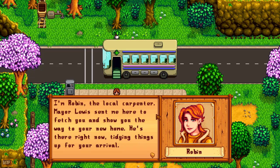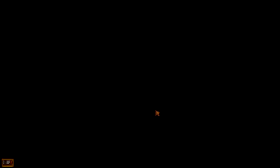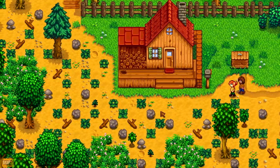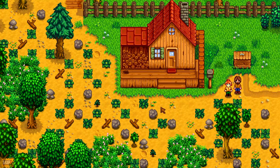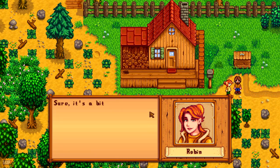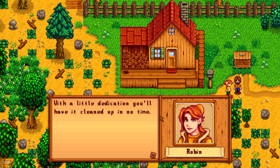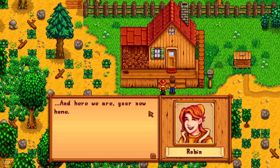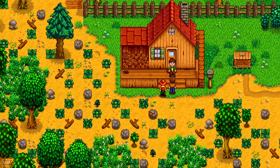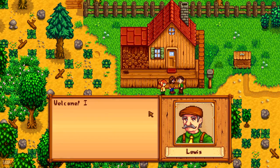Here's Robin, the local carpenter. There's a red-headed carpenter in this game and quite a bit of socializing to do. This is kind of open-ended — you decide what your goals are. You can go around talking to people and build relationships, even get married and have kids or adopt. You can have a gay marriage if you like. That will require time and effort — talking to them every day and giving them gifts. My first priority is dealing with this huge mess on the farm, which has been abandoned for about 20 years. And here's Louis the mayor — good quality artwork on those character portraits.